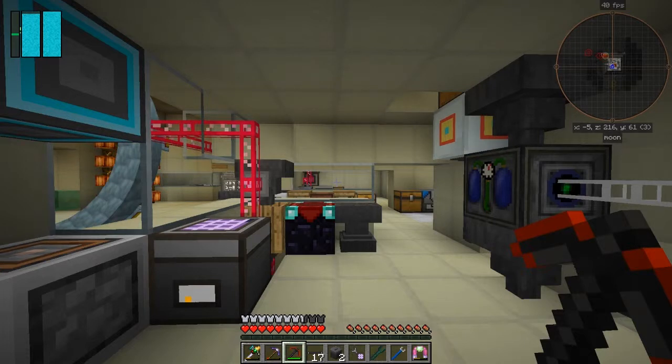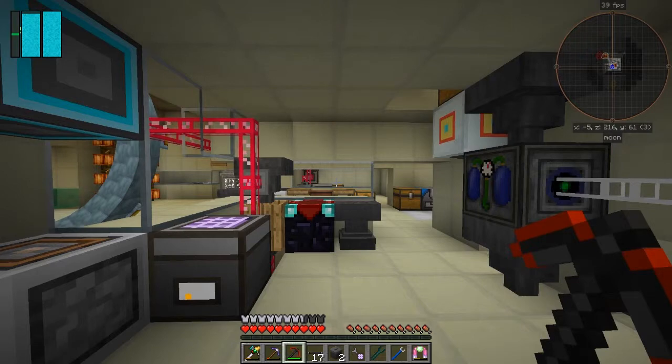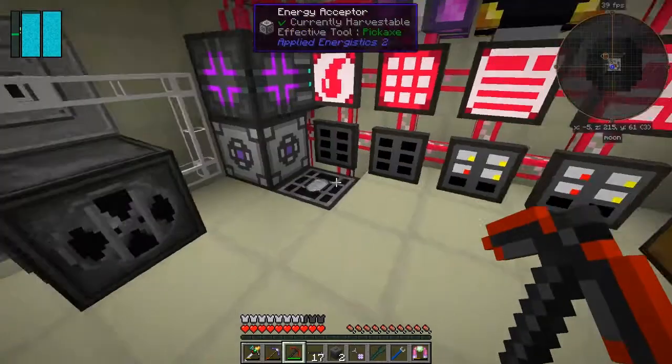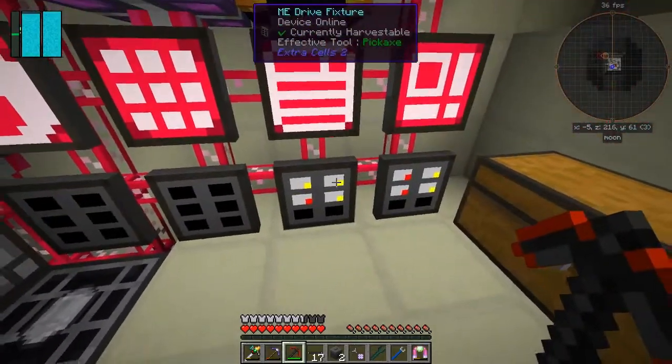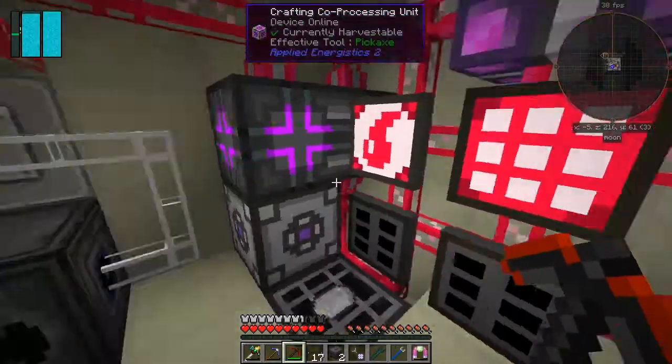Hello everybody and welcome once again to Galactic Science 2. At the end of the last episode I was setting up cobblestone generation. I've just started up the game from the beginning and haven't done anything yet, and what normally happens when I've not done anything is everything gets filled up because I'm not disposing of all the rubbish.